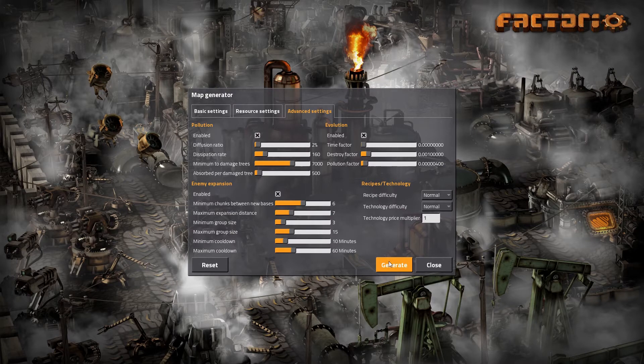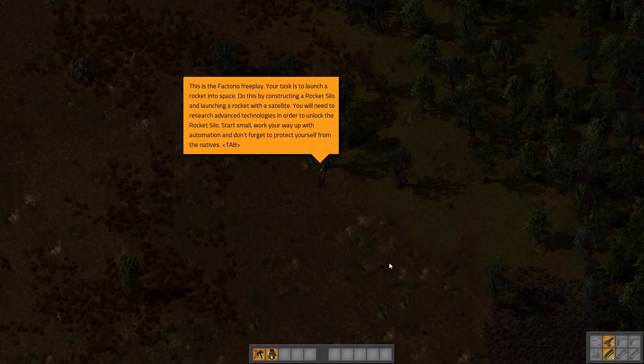Sorry, we're at 10 and a half minutes and we're just clicking this button here. We generate the map. This doesn't look too bad so far. This is the Factorio Freeplay — your task is to launch a rocket into outer space by constructing a rocket silo and launching a rocket with a satellite. A satellite should give you radar coverage of a giant area. You will need to research advanced technologies to unlock the rocket silo.